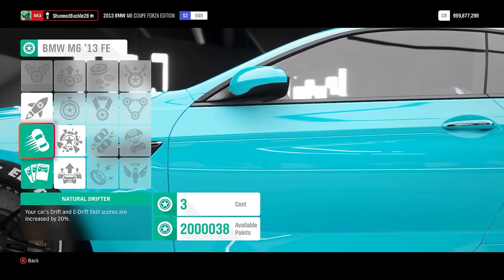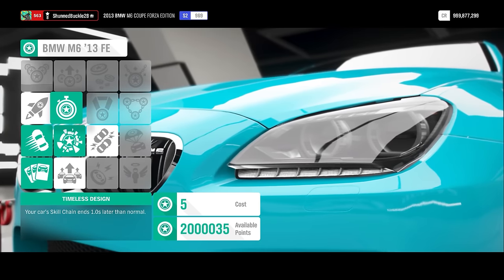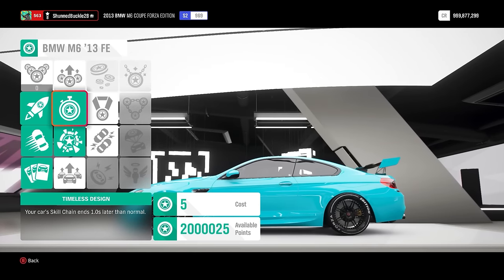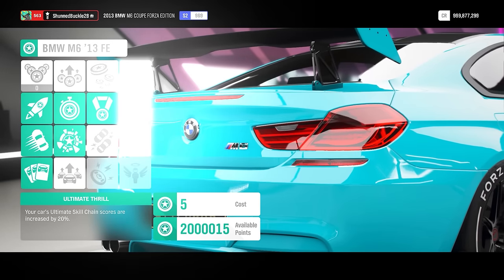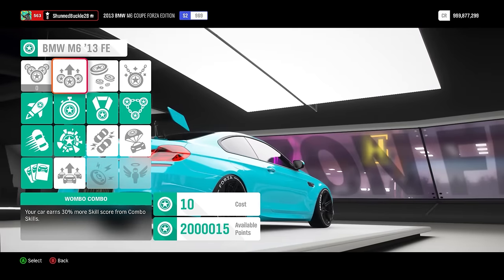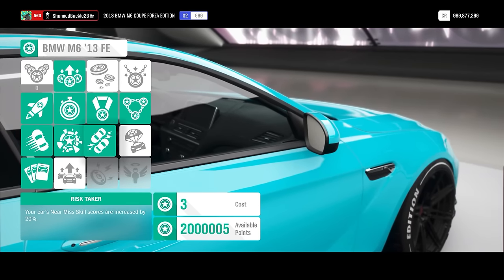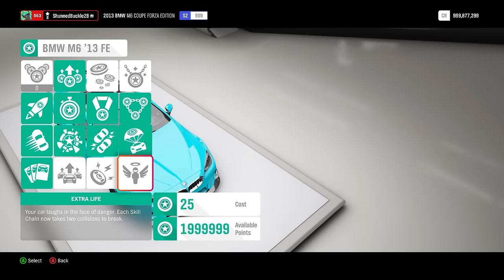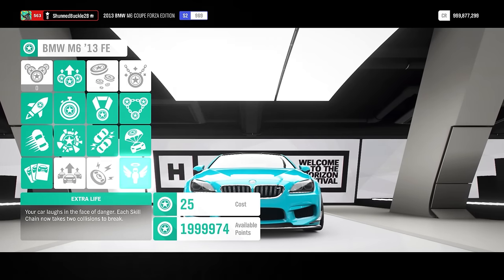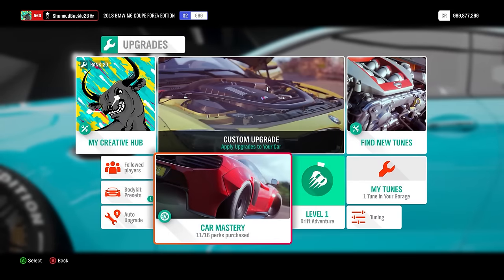For car mastery perks: Drift perks are essential; Wreckage is cheap and can help; Skill Chain Ending and Near Miss are useful for retaining higher skill point chains. Multiplier Building up to 3x and Skill Multiplier going to 7x are both essential for increasing your scores. Ultimate Skill Chain and Combo Skills are very important. Air Skills and Extra Life are optional — only get Extra Life if you have 25 skill points to spare. The remaining perks are mostly for campaign races and won't help here.